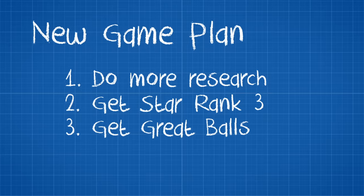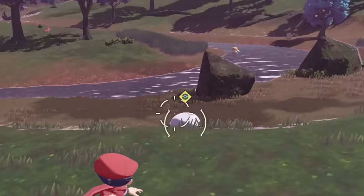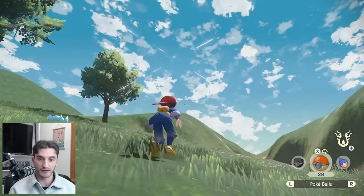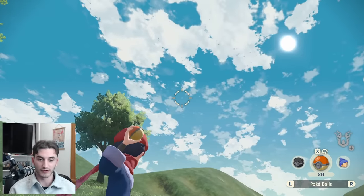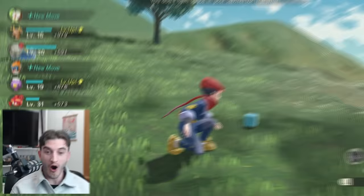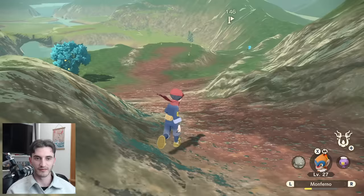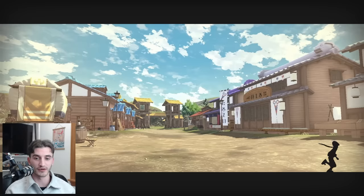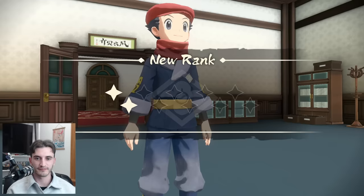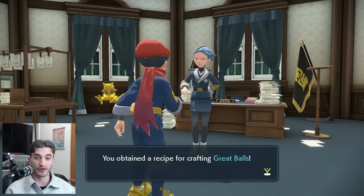The Heartwood was full of new Pokémon to catch, making research straightforward. While there, I came across an Alpha Scyther — would you believe a single Pokéball backstrike caught it? It happened, and I was pretty worried about it since Scyther is level 42 with a relatively low catch rate. We could now talk to Scylene about Star Rank 3, granting control over Pokémon up to level 40 and the ability to craft Great Balls. These blue balls are huge for this challenge.